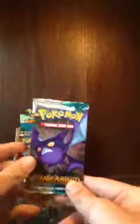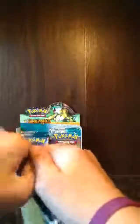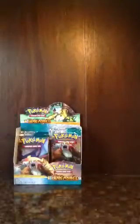Here's another Crobat pack. In this pack I have a Goldeen, Onix, Chinchou, Poliwag, Vulpix, Plus Power Trainer Card, Seadra, Steelix, Pupitar, Mime Jr.'s Chatter, and Pokemon Circulator.